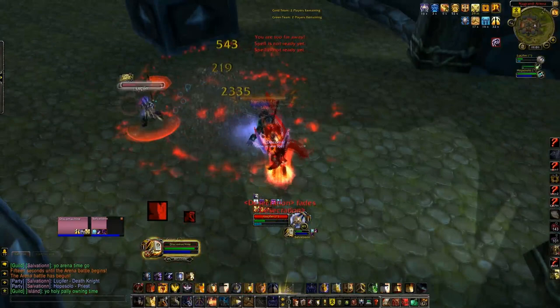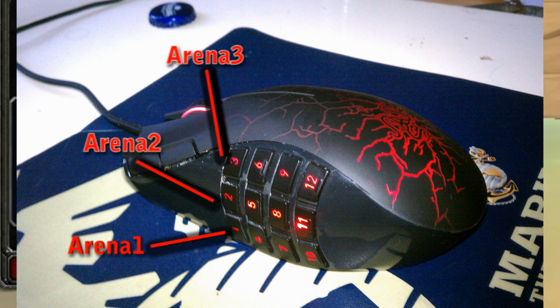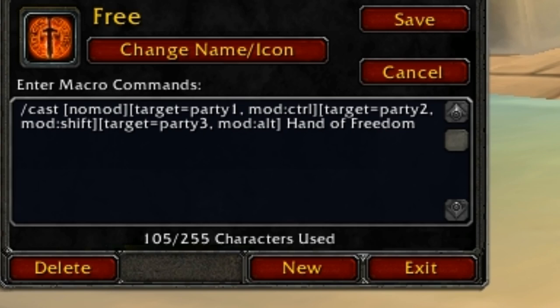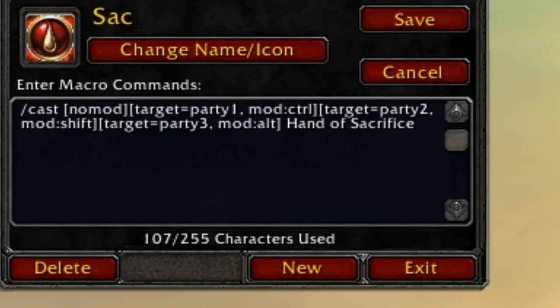I'm currently using a Razer Naga and I have buttons 1 through 3 changed to Control, Shift, and Alt. Control is 1, Shift is 2, and Alt is 3. If you look at my macro, Control for arena 1 is 1 — so 1 through 3 is different arena players, which makes it really easy. I use this for both offense and defense. For defense I mean Freedom — I use the same thing for party 1, party 2, and party 3. Same thing for Hand of Protection, Word of Glory, and Sacrifice.